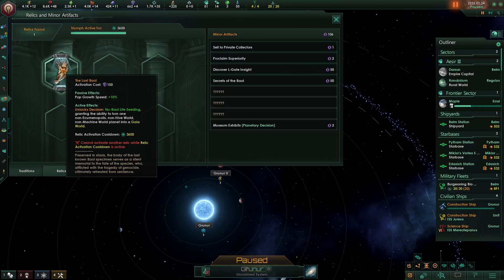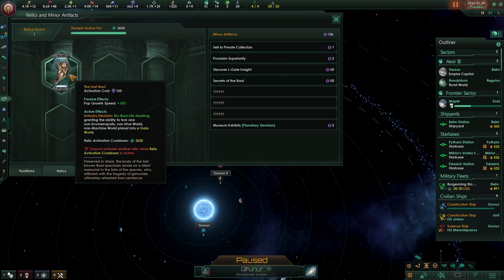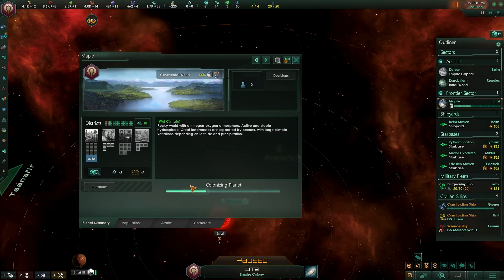Farewell. We have gained a relic — The Last Bowl. Preserved in stasis, the body of the last known Bowl specimen serves as a silent memorial to the fate of the species, who, afflicted with the tragedy of genocide, ultimately retreated from sentience. Pop growth speed plus 10%, and then the active effects — I accidentally activated it. It's 3,600 days until that goes away again, so it's once every 10 years roughly. We can turn any planet into a Gaia world every 10 years? That's insane.